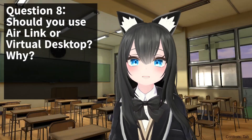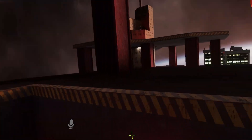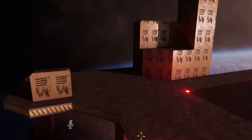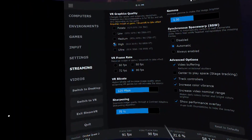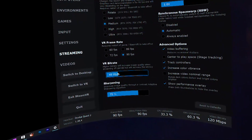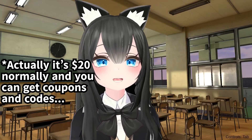Question number eight: should you use Air Link or Virtual Desktop? You should always use Air Link first, because it comes free with all Oculus Quest 2s. And even though it's free, the maximum bitrate goes up to 200, whereas Virtual Desktop only goes to 150. Although in practice, there's not that much difference. I use Virtual Desktop because it doesn't have the Oculus Dashboard, so it uses less resources, and it's a lot more tweakable — you can change settings related to graphics, FPS, and more. Virtual Desktop can be $20 to $30 depending on the sale, but personally I've spent $1,000 in VRChat, so $30 is not that bad for $1,000 of fun.